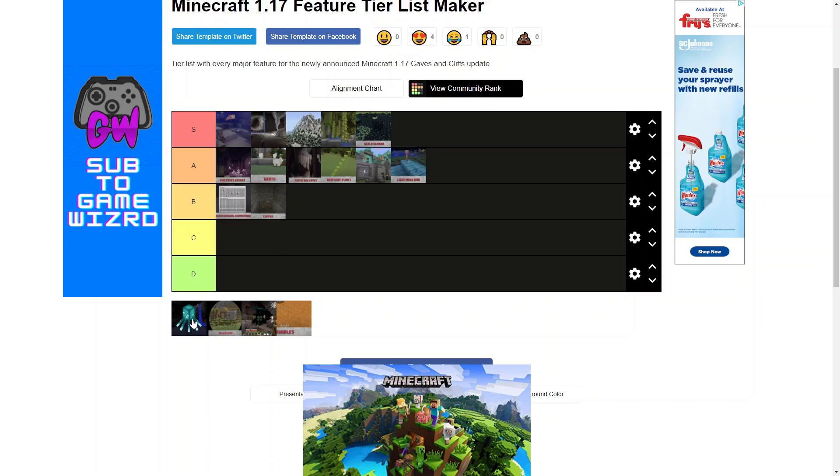Next is the Glow Squid. This is two years in a row that I have been disappointed by the mob vote. I do not hate on the Glow Squid as much as other people do, but I feel like it just feels a bit lackluster — like there could be a little bit more to it, I just don't know what. So it's going to be A tier.